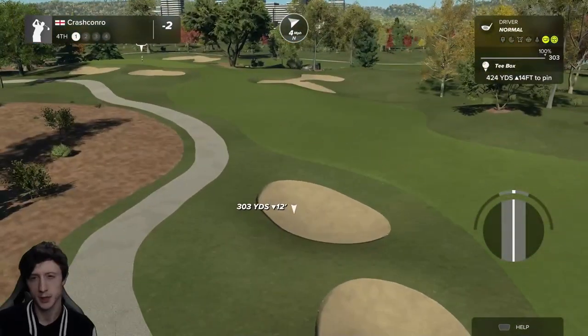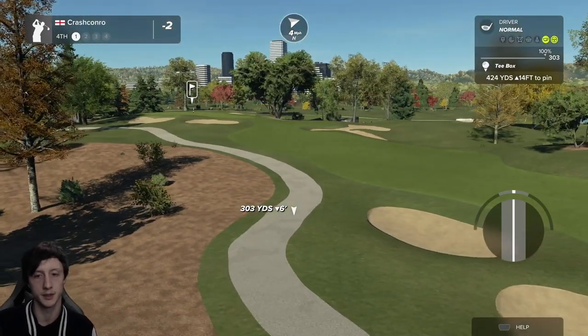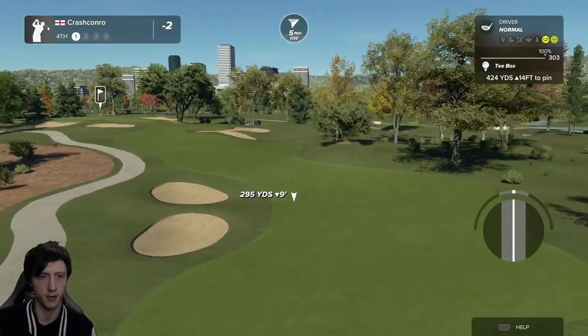You've still got to judge the power, right? Because now it's kind of gone the other way — you have to add power onto those putts from the fringe now. So hole four — narrow fairway, especially where my driver carry lies. I think it might just about carry this bunker, but it will be really close. I'm actually going to play it on this side because I'm looking at that cart path.